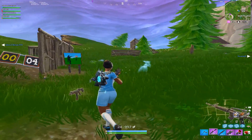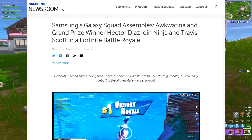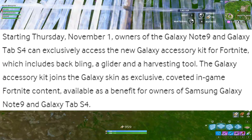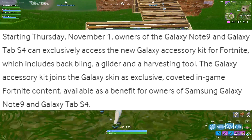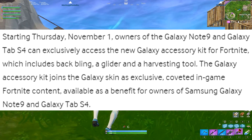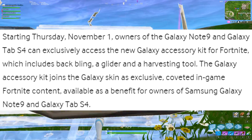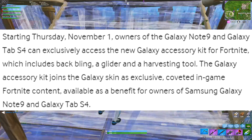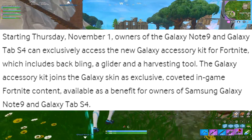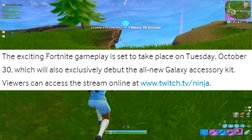As you guys can see on screen right now, they made a post about Ninja and Travis Scott doing a live stream. However, if you scroll further down, starting Thursday November 1st, owners of the Galaxy Note 9 and Galaxy Tab S4 can exclusively access the new Galaxy Accessory Kit for Fortnite, which includes the back bling, glider, and harvesting tool. The Galaxy Accessory Kit joins the Galaxy skin as exclusive curated in-game Fortnite content available as a benefit for owners of the Samsung Galaxy Note 9 and Tab S4. They also mentioned that Ninja is going to be playing with all of the new skins a day early, so you guys can tune in on Ninja's Twitch channel.